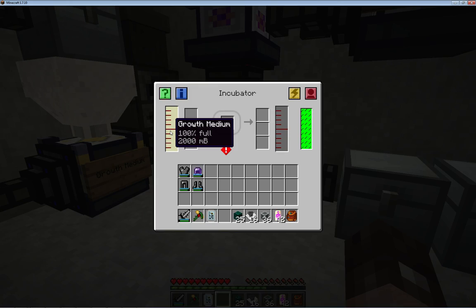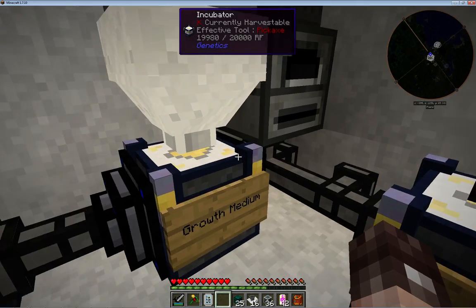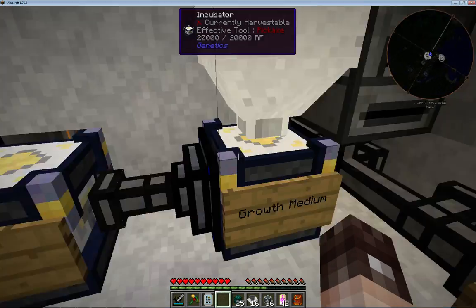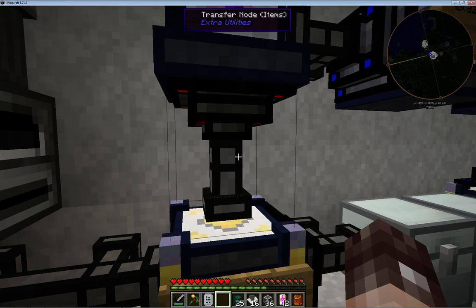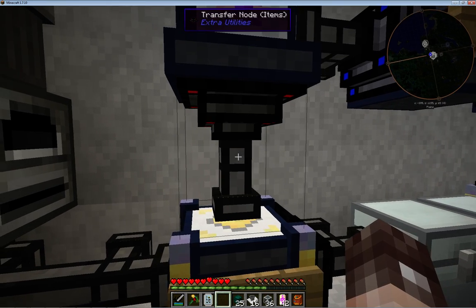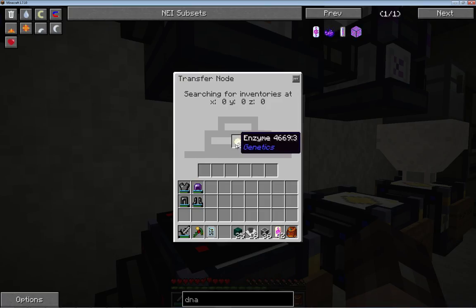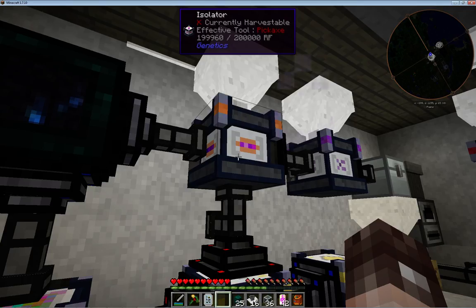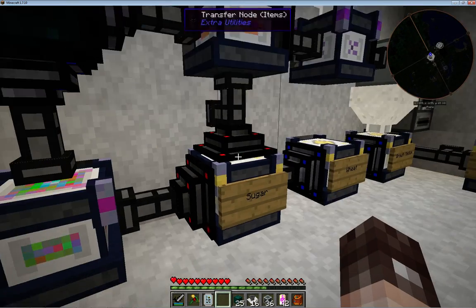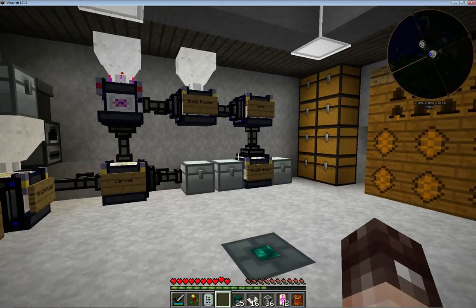Once you've got the larvae, to hatch them out they go into another incubator. The growth medium is also being pumped from that machine into this machine and also into this machine. These pipes don't distribute evenly that well - this pipe always makes one a priority before the other - but I more or less keep it pretty full anyway, so that's okay.